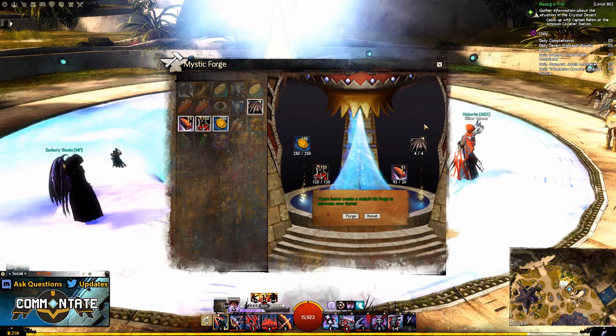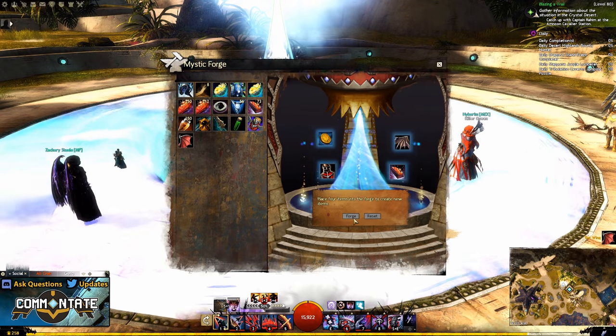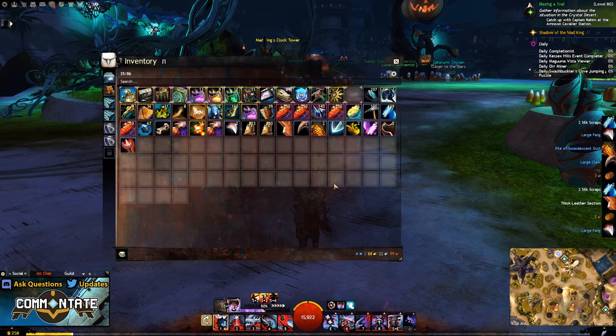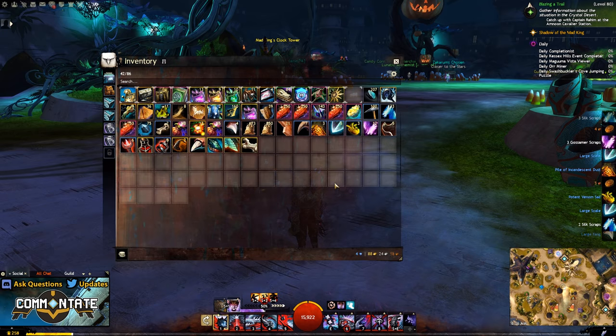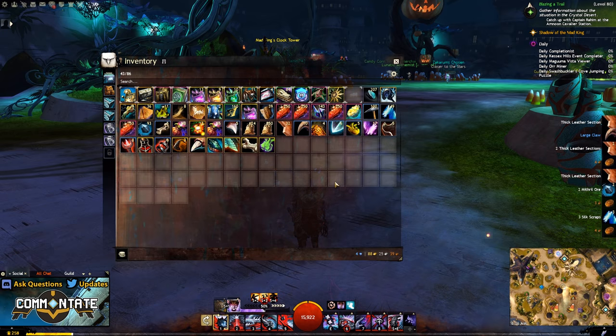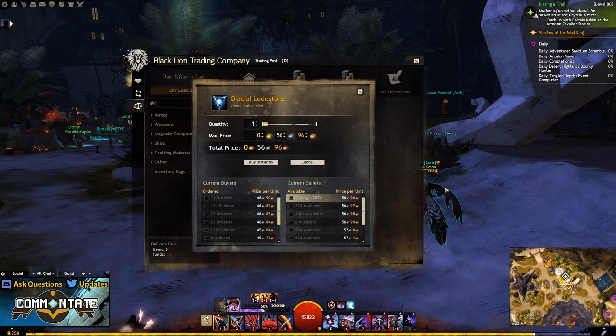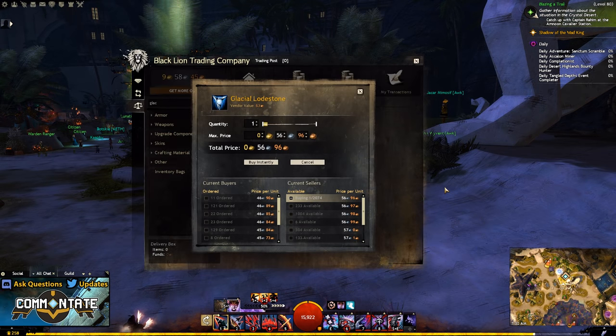Once you have all four items, head back to the mystic forge and create your batwing. Next, to create the preserved batwing you'll need 250 glacial lodestones. Much like the onyx lodestones, you'll be getting these from fractals and level 80 loot bags, and again if you want to farm these specifically you're probably better off farming gold and buying them off the trading post.